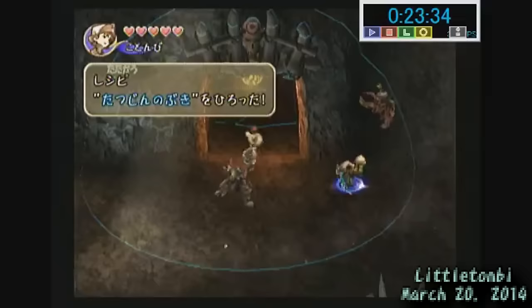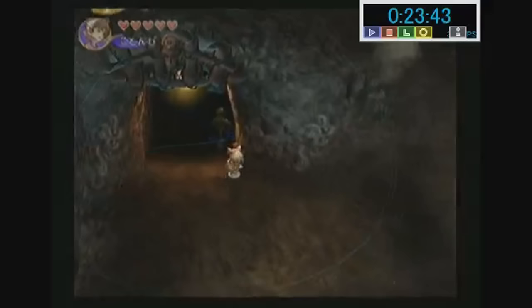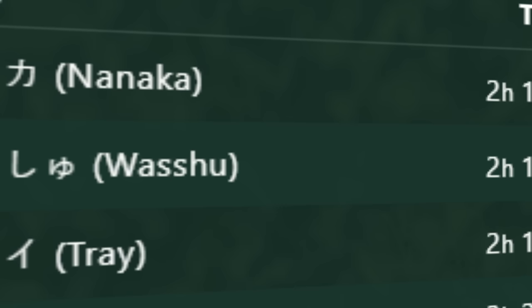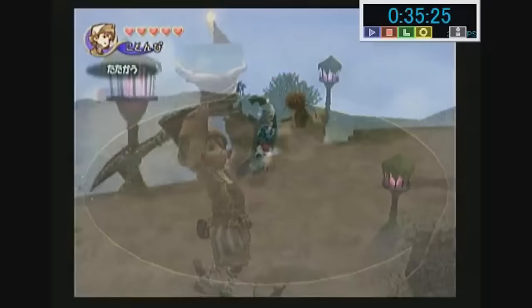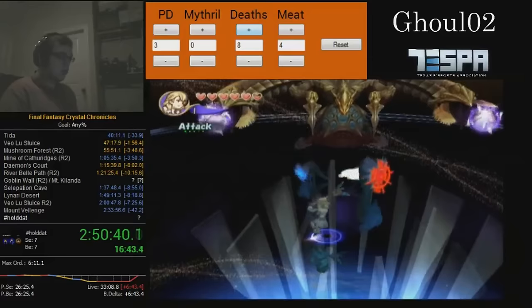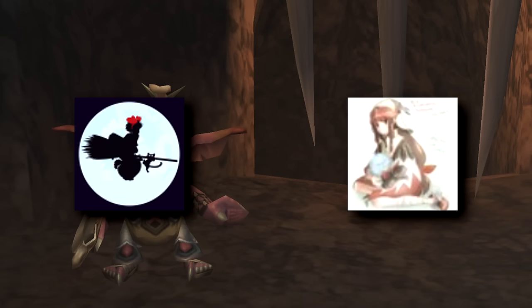However, there was a looming presence over the true Any% leaderboard — a juggernaut of a run from the glitchless boards. This was another testament to the optimization already there with the existing category from Japanese runners. Nanaka's time wasn't just in the 2:10s, it was on the border of being a 2:09. Even with the newly implemented glitch tech, Nanaka's run from November of 2012 was still towering over everyone. Who would be the first to take down Nanaka with IGG in their run? Surely Little Tombi was the next in line, and Ghoul was also working on getting true Any% runs in. The push to sub 2:10 was on. So on May 20th, 2014, the run would finally happen.